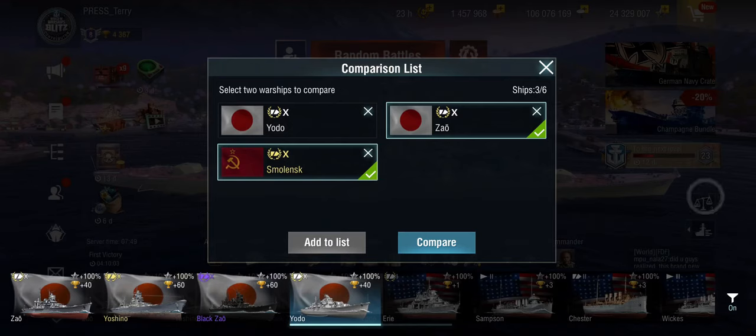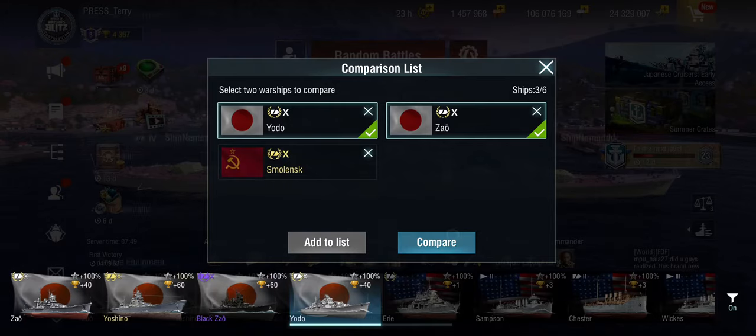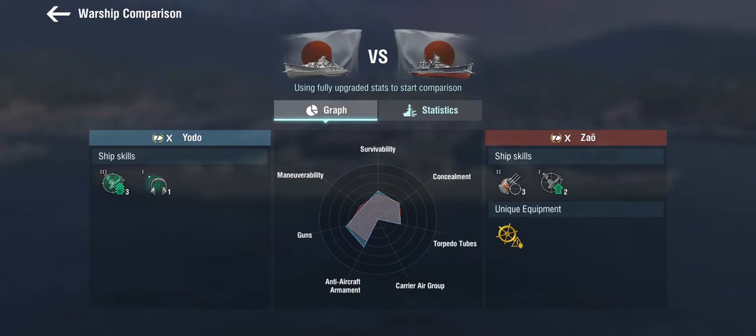We'll start out comparing her to the Zao, the tier 10 heavy cruiser for obvious reasons. Now traditionally the delineation between light and heavy cruiser has not much to do with armor but with the caliber of the guns, and in that regard yes, this is a light cruiser - but it is a honking massive one.